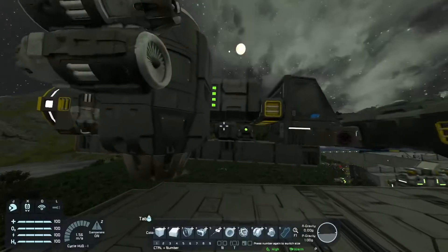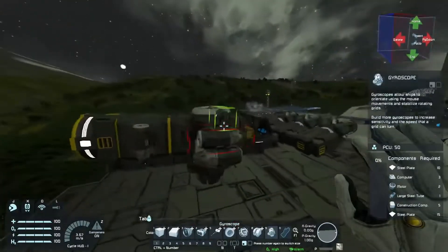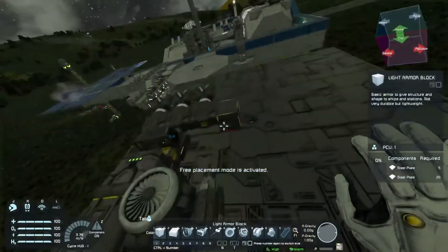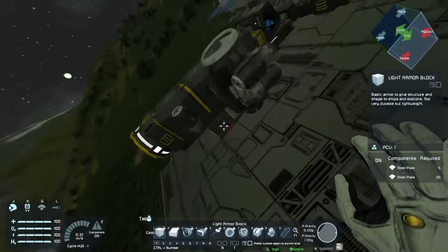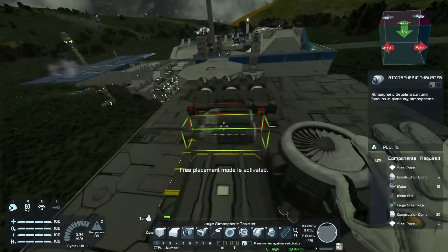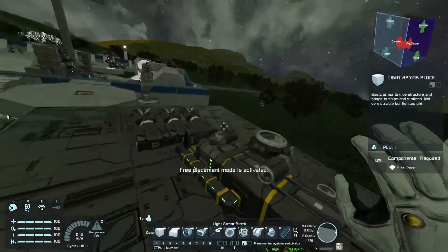With our working vehicle, what do we need to remember? We need to add more gyroscopes. It always depends on your weight, but a good rule of thumb is at least two gyroscopes for a small craft — two is the bare minimum.